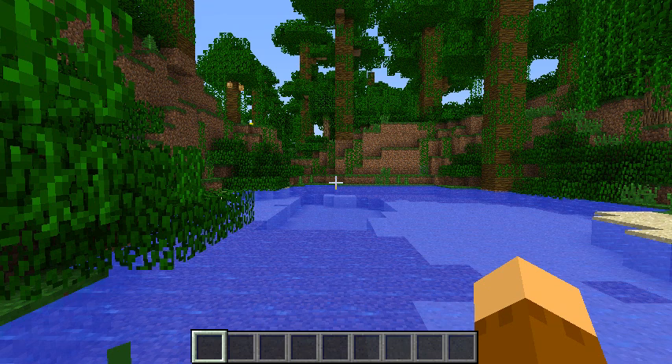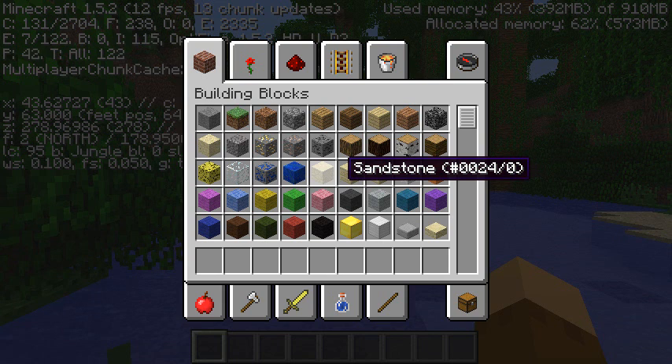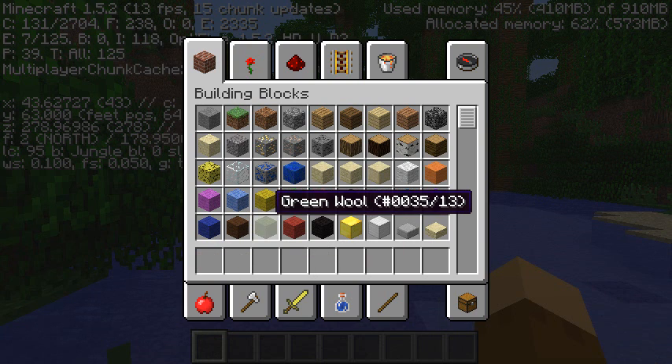The first thing you do is press your F3 button and your H button, hold those down and open your inventory. That will bring up this little interface.